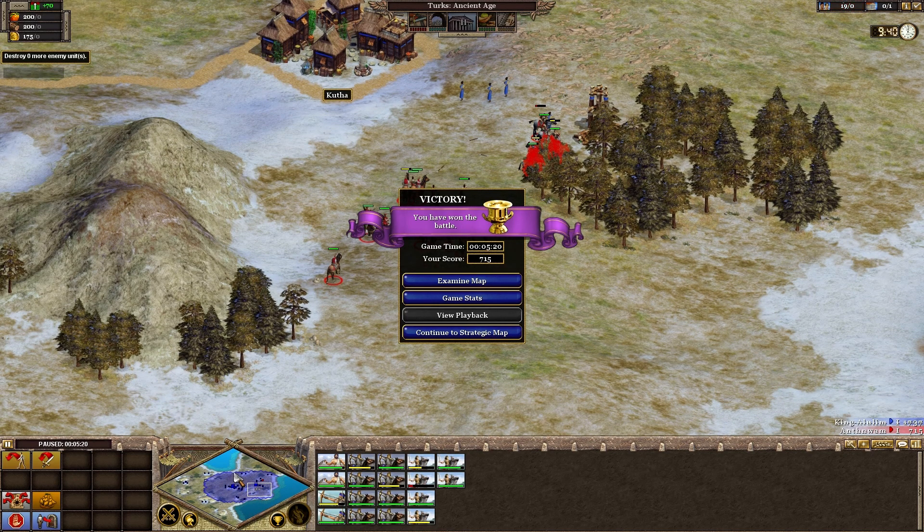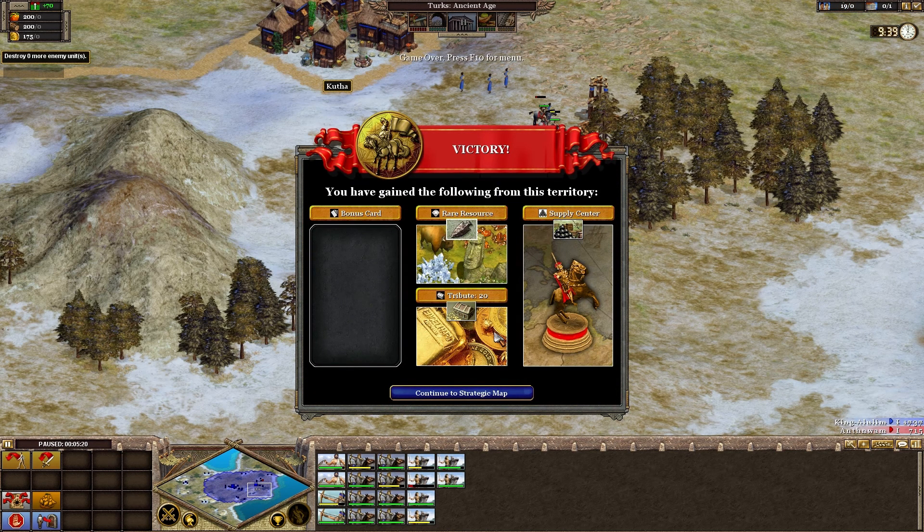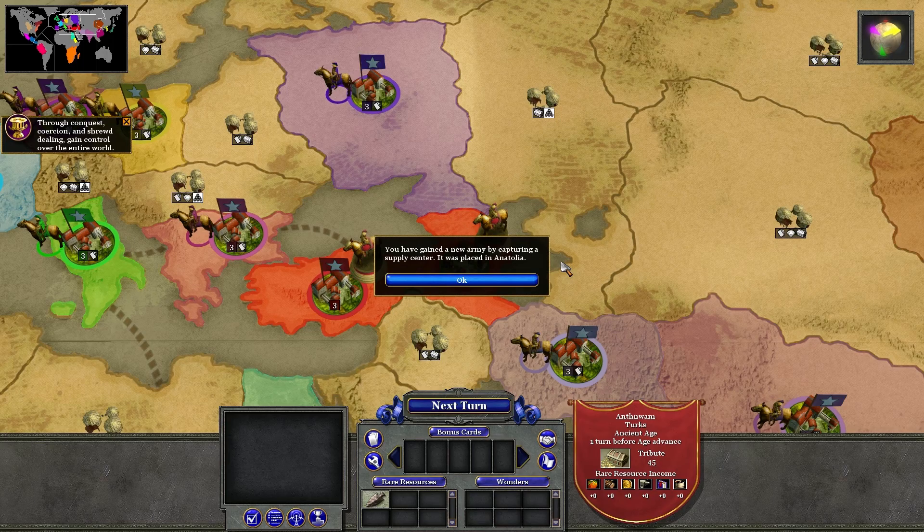Just kill one of them and that'll be the end of the mission. It took us five minutes — 215 points. You can see they owned a lot of territory. The maps are actually based on historical territories — this is the Caucasus, and it makes sense because the game bases the maps on the territories as they actually were. We've got some rare resources, tribute of 20, and another supply center, so we can have more units and do more things at once. We've gained a new army by capturing a supply center, placed in Anatolia.